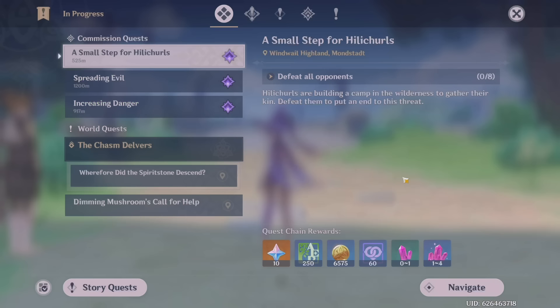On to the second commission where I just have to fight a bunch of Hilly Turals. It's pretty much the same for that, so I'm just going to quickly do the rest of the commissions and be back once it's time to claim rewards.